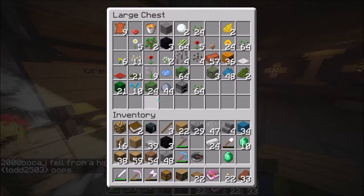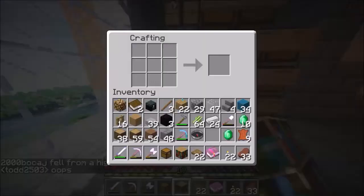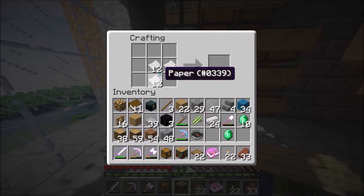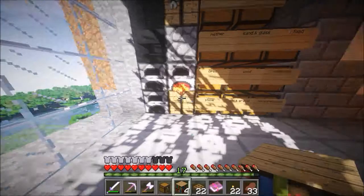Do we have more leather? Yeah, we have more leather and we have more sugarcane, so we'll just make some more paper. Let's do that, okay, and then we'll put that in there. Now, hopefully we have enough.